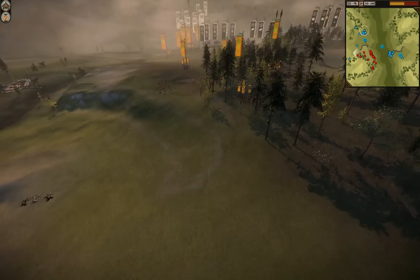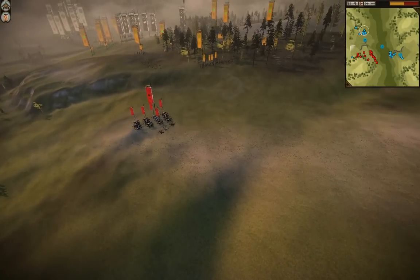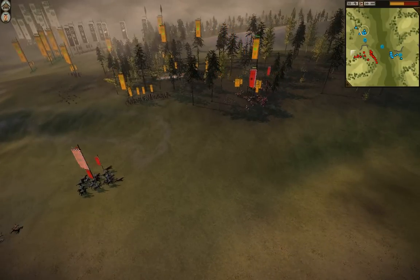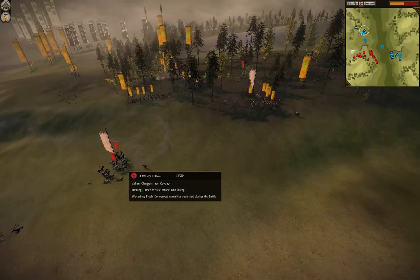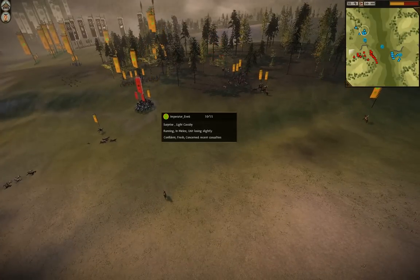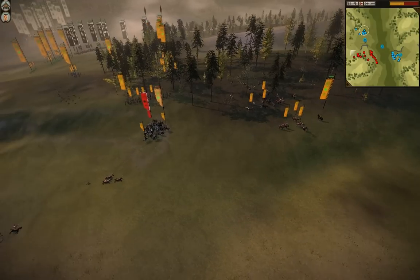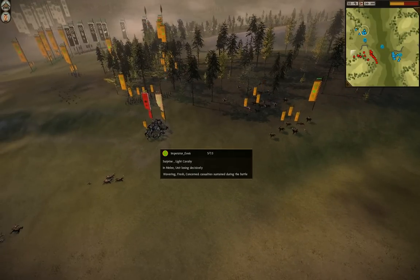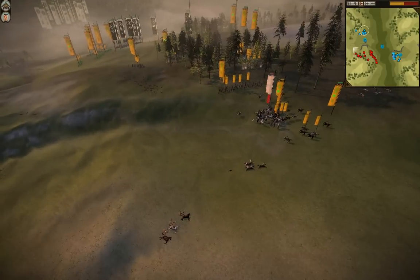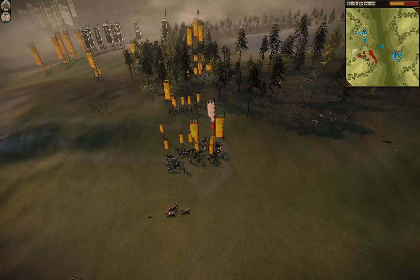My bow cav has come up and I'm going to try and finagle something here — not going to get too good of a shot off, they killed 7. I'm trying to get a nice little charge into the light cavalry, but my bow cavalry has been obliterated and nothing's really going to come from this early cav action. I had high hopes for this attack — I was hoping to catch him off guard while he was micromanaging his other side, but that was not to be.